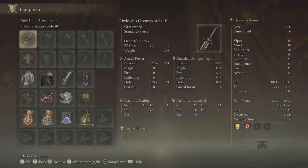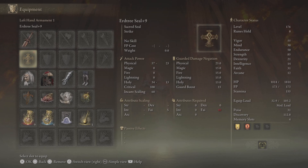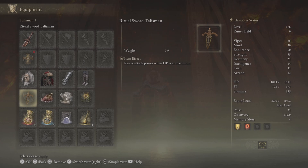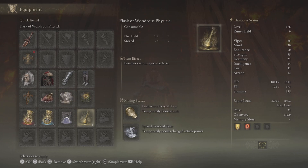Ordovis's Vortex is the skill — it is a charge skill and that's what we're going to be focusing on. We're using the Erdtree Seal because we're going to be using Golden Vow and Flame, Grant Me Strength incantations. In the talismans department we've got the Ritual Sword Talisman, Shard of Alexander, Godfrey Icon, and Sacred Scorpion Charm.